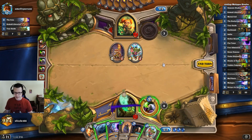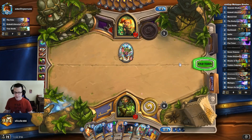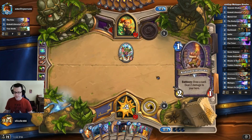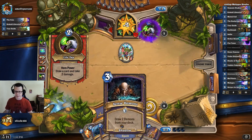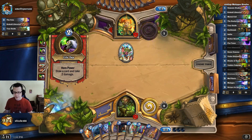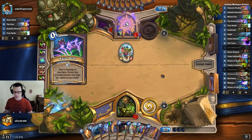I'd rather draw another card here and then tap. But I definitely want to Sense Demons next turn because of the discount off the Demonic Studies — I get to combo on turn five.